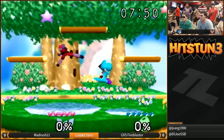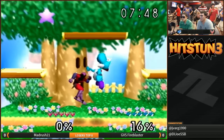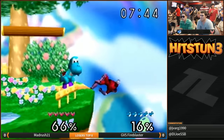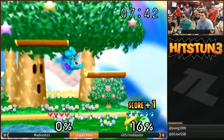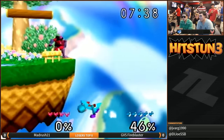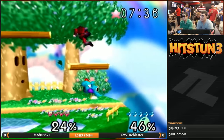Madrush opens this with just a platform drop up air — his fingers are feeling good, his technical skill is there. He ends up trying something different, and Madrush sort of just falls to his death. He must have lost his jump and not recognized it. Very unfortunate start.